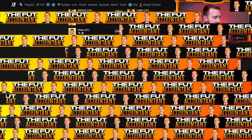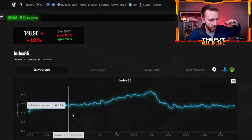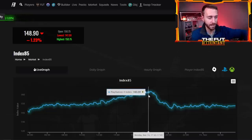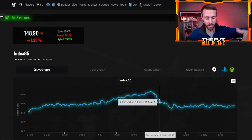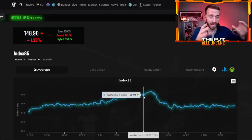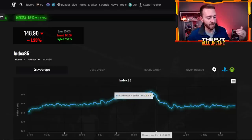For cheaper fodder, let's look at the 85 index. After weekend league rewards, fodder went up into the content drop with double demand from the base icon investment and Robbie Keane SBC. But then 85s went back down because they didn't have as much demand as higher-tier fodder. A lot of people invested expecting prices to go up, then panicked and sold when they saw prices dropping. I heard people were buying 85s at 8,500 coins — that's a bit too much.